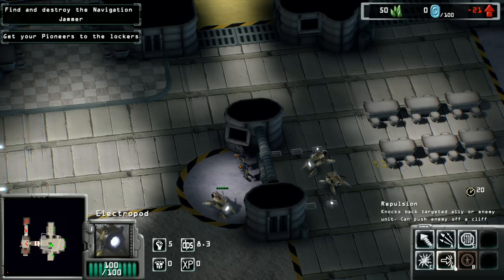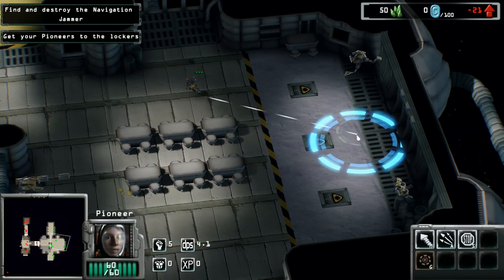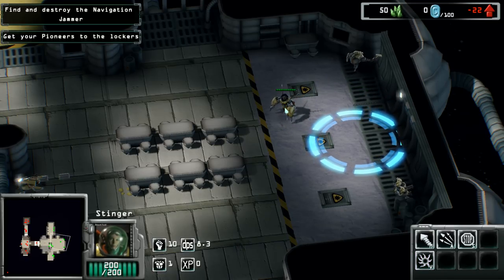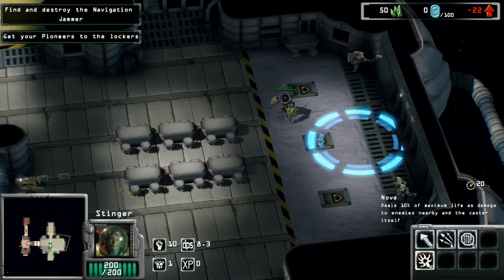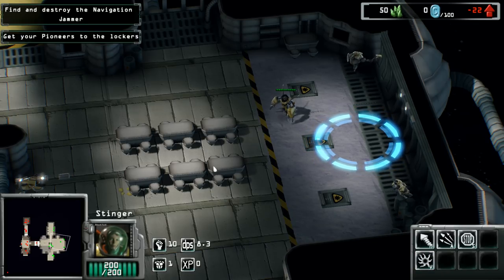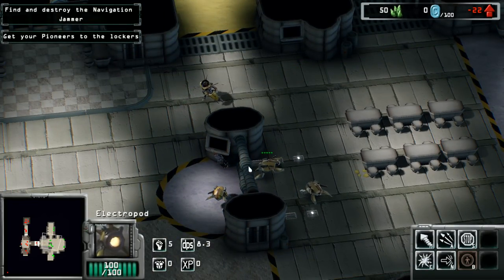We've got to try knocking back the targeted ally. Do we have to get in here and bop him? Yes, we can hit him from behind this. That's the ticket, get in there. So we've had to kill some of these things in the past, and they have quite a lot of survivability. They have an ability to deal 10% of maximum life as damage to enemies nearby the caster and itself. It costs 20 health to use, and then deals it in AoE around it. Alright, we've got to keep doing this.